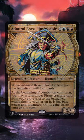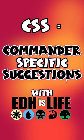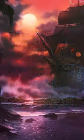If you've built Admiral Brass Unsinkable, here on Commander Specific Suggestions we have an awesome card for you: Nesting Grounds.